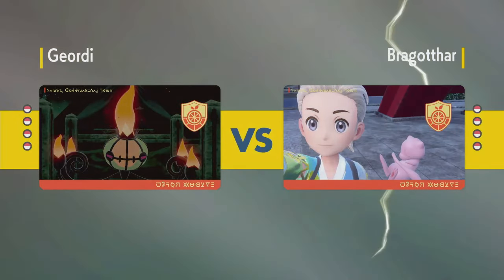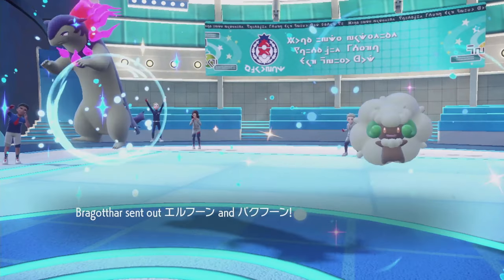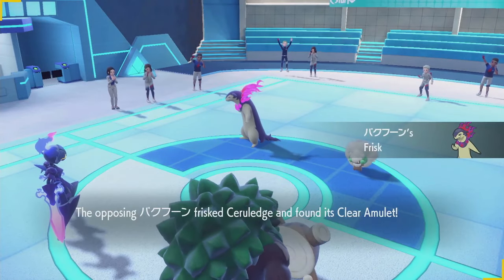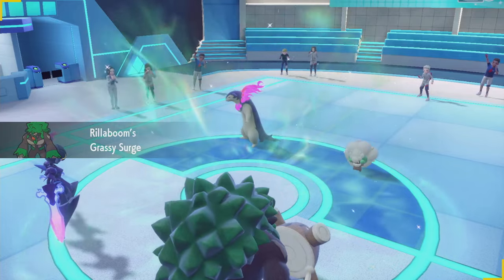Clefable is good into the Flamigo as well — redirect any Close Combats coming our way after we Terra our Serraledge. It is Typhlosion lead. Perfect! That's exactly what I wanted to see. It's not exactly what Rillaboom wanted to see, but it's exactly what I led Serraledge for.